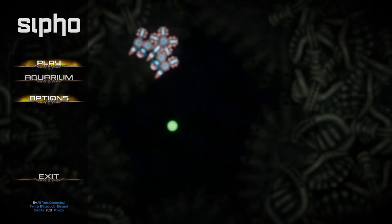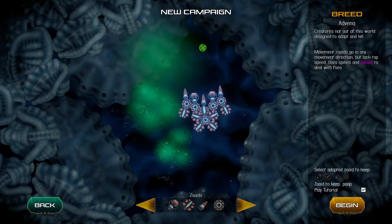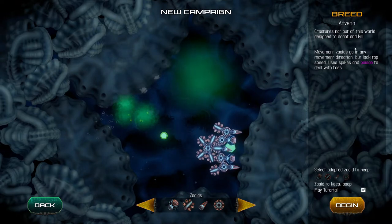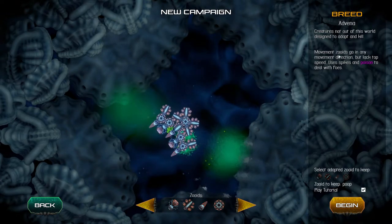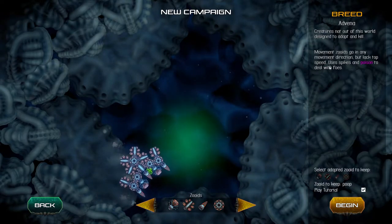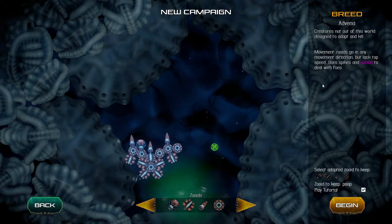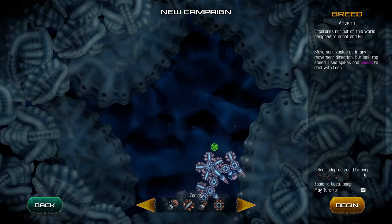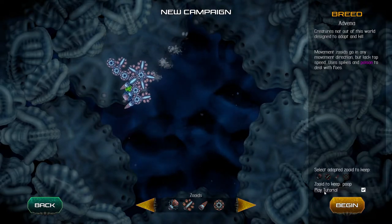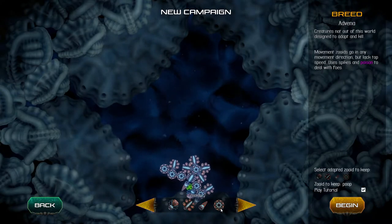We've got the aquarium where we can mess about, but I'm just going to click on play. New campaign — breed: Advena. Creatures not out of this world, designed to adapt and kill. Movement zooids go in any movement direction but lack top speed. Uses spikes and poison to deal with foes. Select adopted zooid to keep... zooid to keep poop? What? Play tutorial.